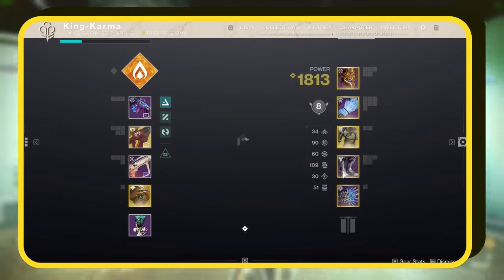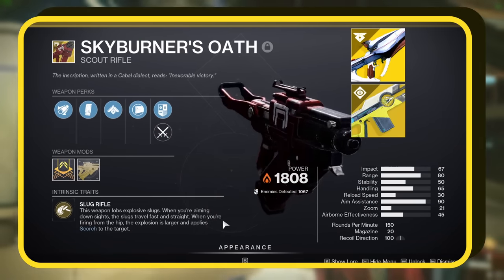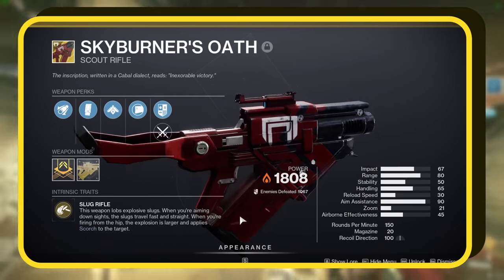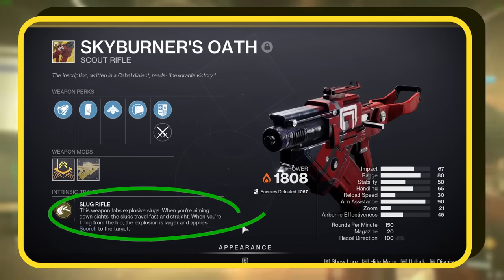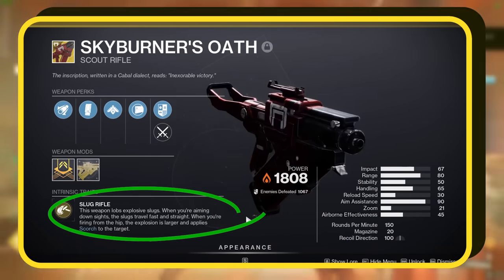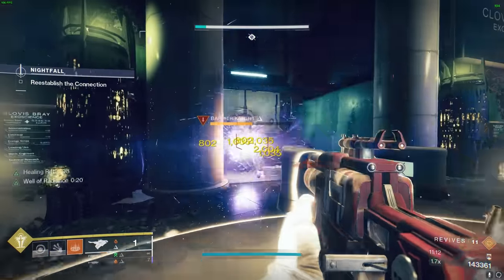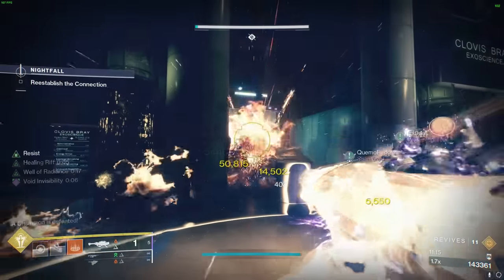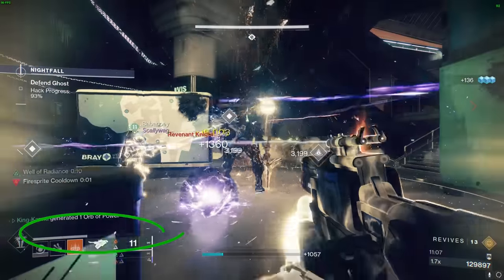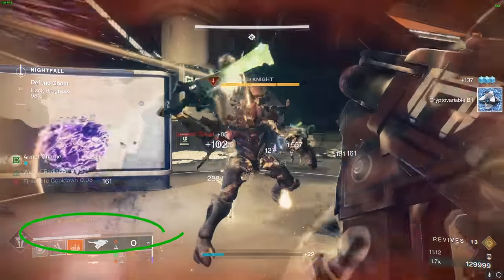Next up, we're combining Phoenix Protocol with the Skyburner's Oath. There are other great choices like Polaris Lance, Prometheus Lens, Tommy's Matchbook, and Sunshot, but in our build Skyburner's takes the spotlight. It has a unique slug rifle perk — it fires explosive rounds which act differently based on how you shoot. Aim and they're fast; shoot casually and they have a bigger explosion that burns enemies. With Phoenix Protocol, you'll mow down enemies, getting a constant stream of super energy. Often your next super is ready just as your current one is ending. Plus, in the current season, scout rifles have the anti-champion capability, making this choice even more potent.